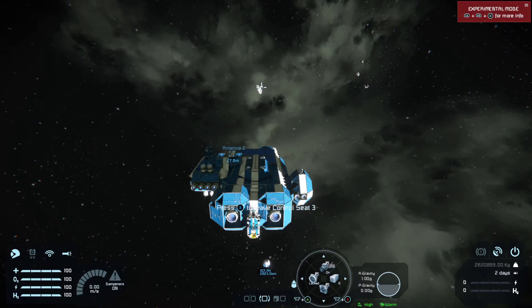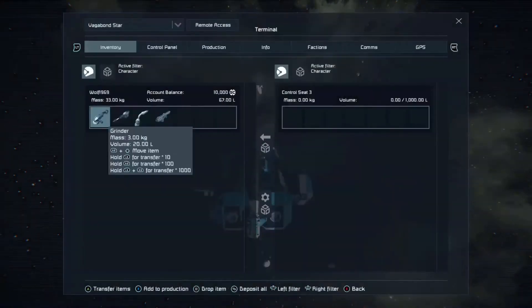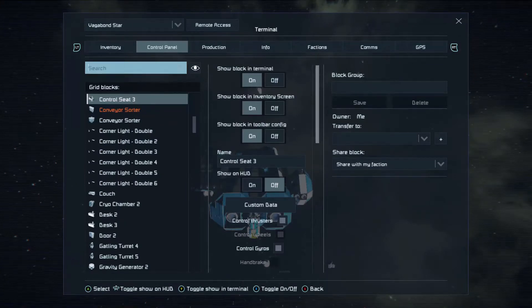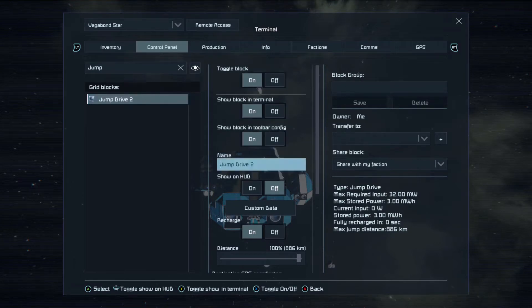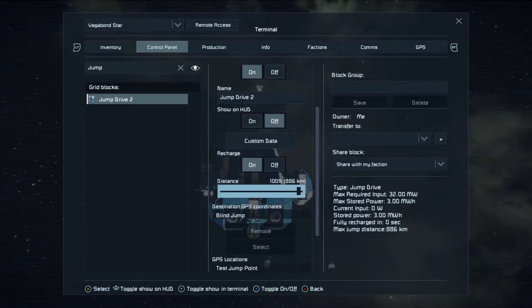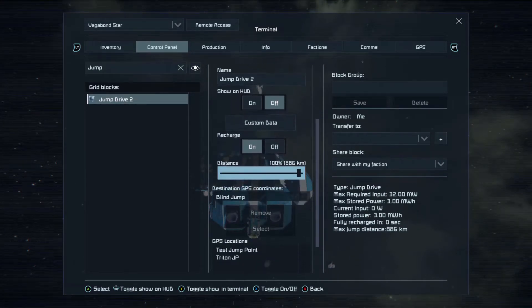The Jump Drive has some settings to look at. If we go into the control panel and search 'jump' rather than scrolling through the list, you'll see one Jump Drive. This Jump Drive has a distance of 886km as a blind jump. A blind jump will jump you straight forwards at that distance, and the more drives you have on your ship the greater that distance becomes. However, with Jump Drives they will draw power from each other. So if you have more than one Jump Drive and you want an emergency Jump Drive, you'll need to turn that block off from the cockpit. Otherwise if you jump and exceed your distance, the other Jump Drive will draw from it and drain it — maybe fully, maybe partially — leaving you without any means to jump until it recharges.